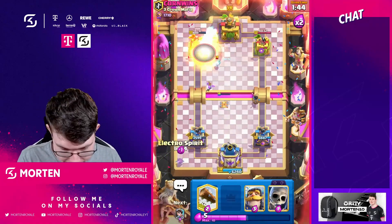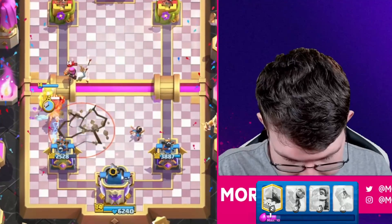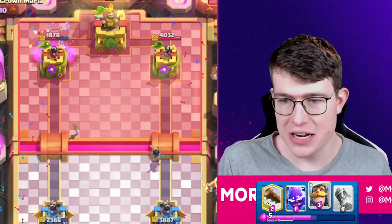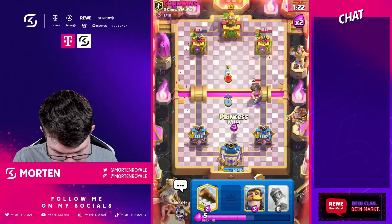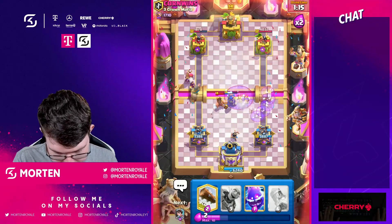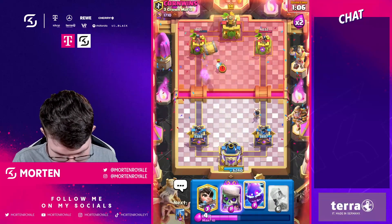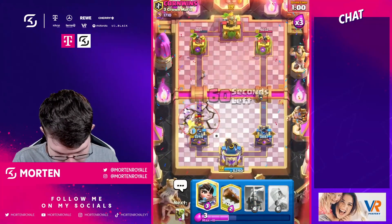This is our chance to go for the push — we got the prince on the map, a tesla, and an overall elixir lead, so why not? Going skeletons and another tesla — really good tesla placement. My princess kills it and I'm going for another barrel. We are up 500 damage and want to continue extending the lead. Going for my e-spirit, princess, skeletons, with another tesla in hand. Also going for my evil knight and cycling the log.